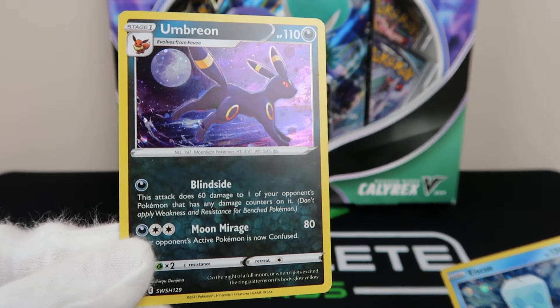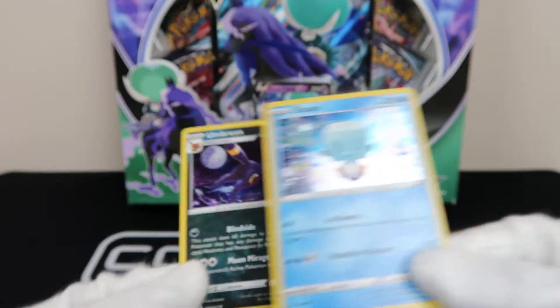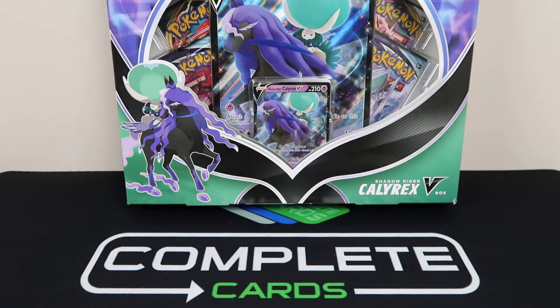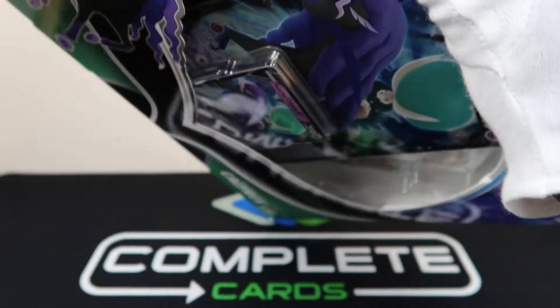Oh wait — is that like a silent moon over there? You see that? Is that another moon or something? Some clouds? That little flash kind of got me. Alright, so here we go. Let's see what we can do. Trust in the heart of the cards. Here we go — the Shadow Rider Calyrex box.